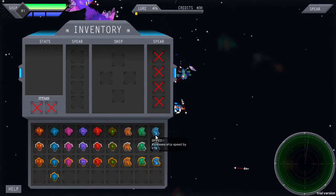These are runes - basically power-ups. You can collect these or buy them, although that hasn't actually been implemented yet. They can power up your ship and spear. And because this is a prototype, it just gives you them all from the start so you can experiment with them.